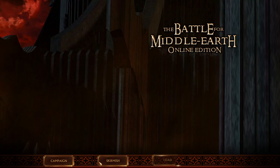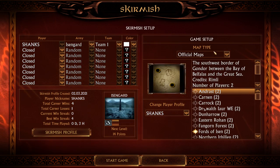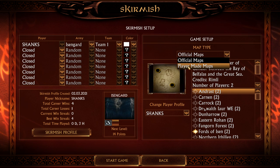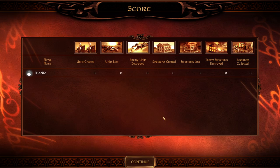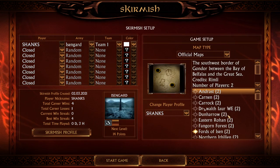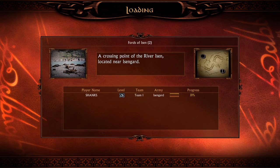Go to Solo Play and select Skirmish. In your case it's going to look like this — you need to left click on Official Maps, then find Player-Made Maps. That will lead you to the Remove Zoom Limits map. Start the game — it's going to start and end automatically. Click Continue, then switch back to Official Maps and select any map, for example Fords of Isen, to see how the zoom out looks.